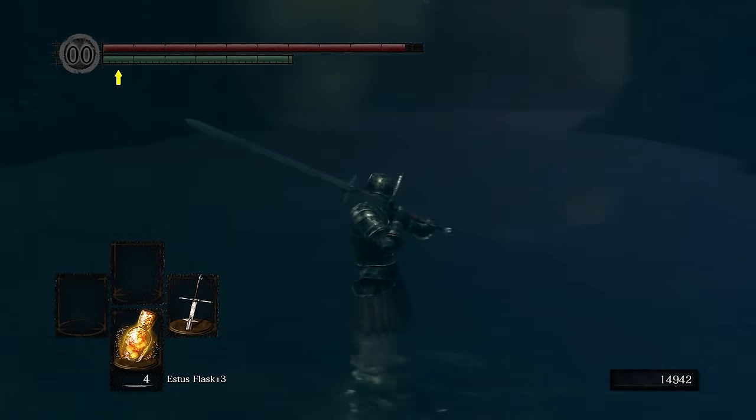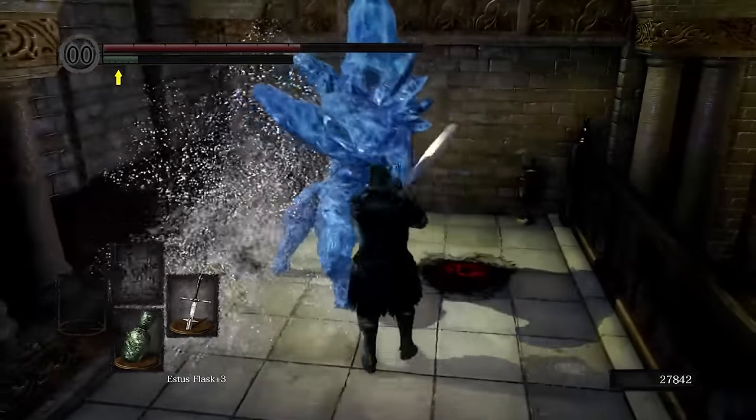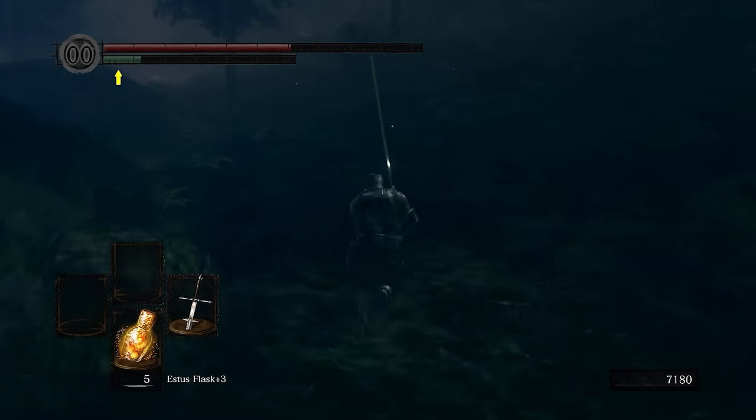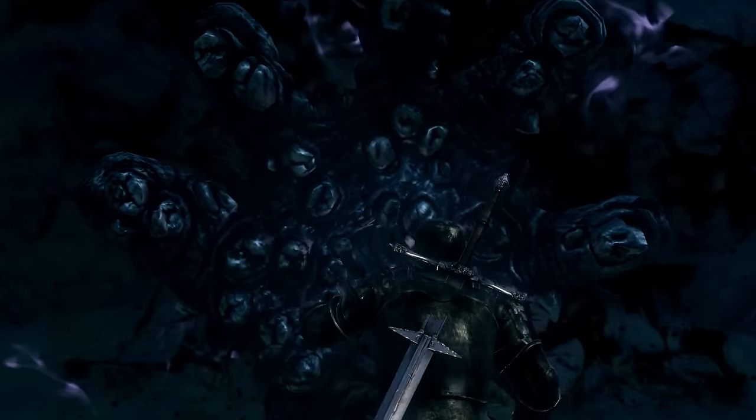We still can't enter Oolacile yet. To get there, we need to grab a broken pendant from a Golem in the Duke's Archives. With the pendant in hand, we make our third trip down to Darkroot Basin, and now there is a portal in the cave. When we approach, we're snatched up by a massive hand and pulled straight into the past.